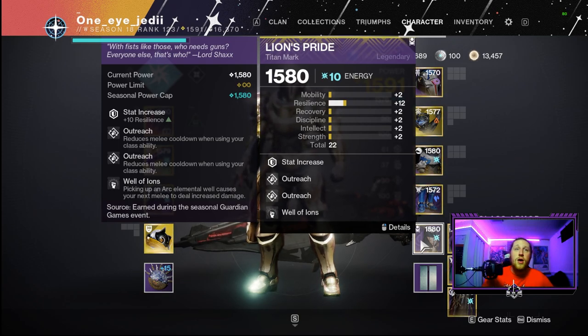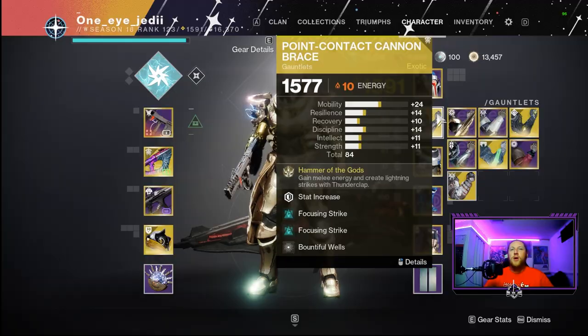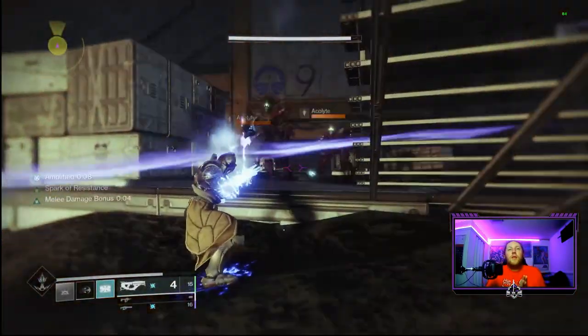On our class item we have Well of Ions, which makes our next melee attack deal additional damage after collecting arc elemental wells — this is where we get our damage bump up to 100k from a basic melee. We're also running two Outreach mods, which reduce melee cooldown when using our class ability. Combined with Focusing Strike, when we do melee damage we get our ability back faster, and when we use our ability we get our melee back — a perfect positive feedback loop.